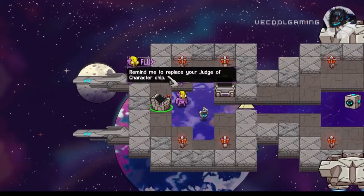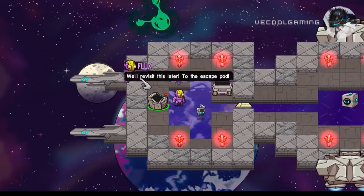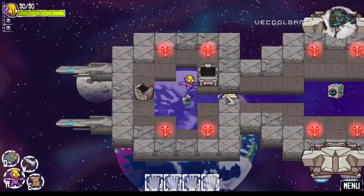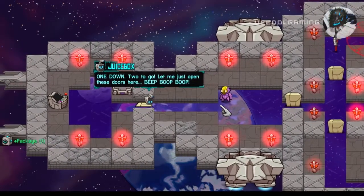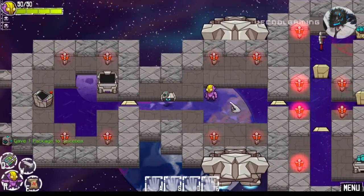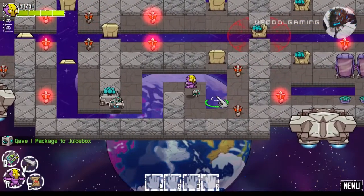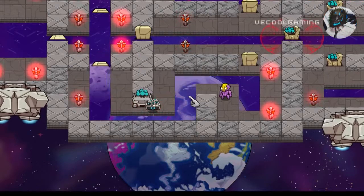Remind me to replace your charge of energy. No time for finger pointing — we'll visit this later. To the escape pod! First things first: safety packages. One down, two to go. Let me just open the door here — boom boom boom. Those electric shock loops, let me be careful. Walk left, head back to the upper room, grab this space wrench. Then it was shocking — very good — until they explode.